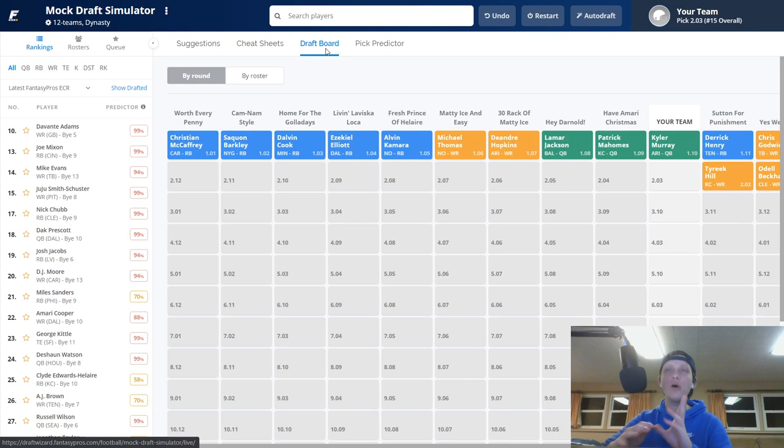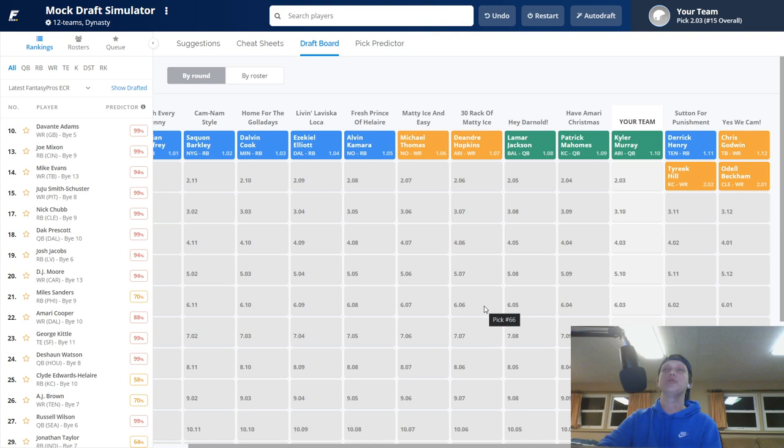After Kyler Murray, Derrick Henry came off the board followed by Chris Godwin, Odell Beckham Jr., and Tyreek Hill. Derrick Henry going a bit early at 1.11 — I've seen him fall into the third round because he's on a one-year deal. Chris Godwin a little early, and Odell is way too early — he's more of a fourth-round pick in dynasty leagues. Don't go for him in the second round.